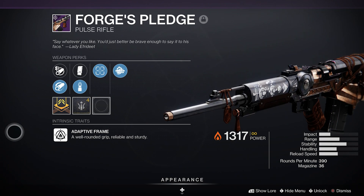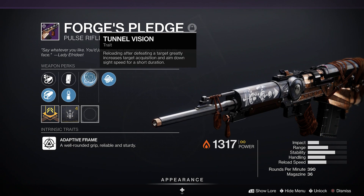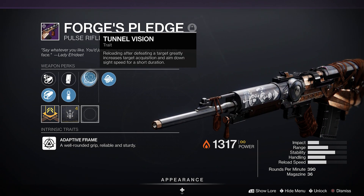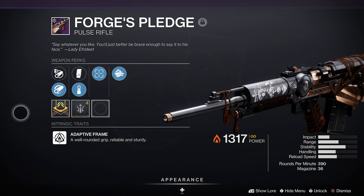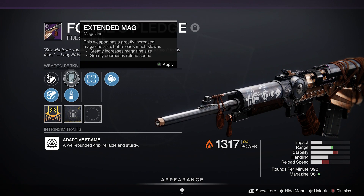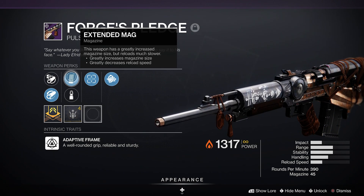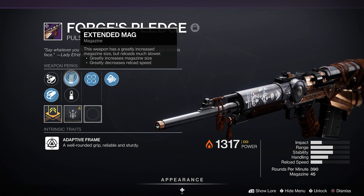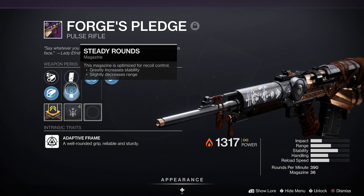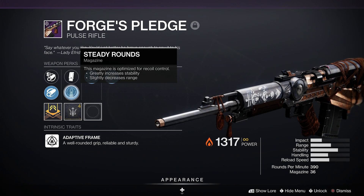Luckily we got a pretty good roll. We got Multi-Kill Kill Clip with some Tunnel Vision, so some great synergy after we get a kill. We have Hammer-Forged Rifling for more range, and then we have Steady Rounds or Extended Mag. Extended Mag actually lets us get up to 45, which is quite a lot.